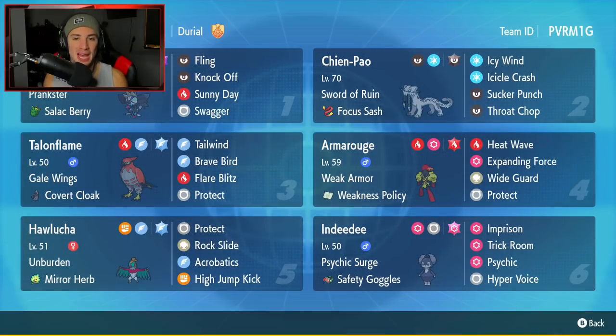If you want to win battles on the ladder, make sure you rent this amazing Armarouge team. I absolutely love this Pokemon. The Grafaya and Armarouge combo is very strong, you can also pair it with Indeedee, and then Chien-Pao, Talonflame, and Hawlucha clean up the rest. That's going to be it for today's video - if you enjoyed, smash that like button, and if you're new here, click that big red subscribe button so you know when my videos go live. Stay positive every day and I'll catch you on the next one - peace out everybody!